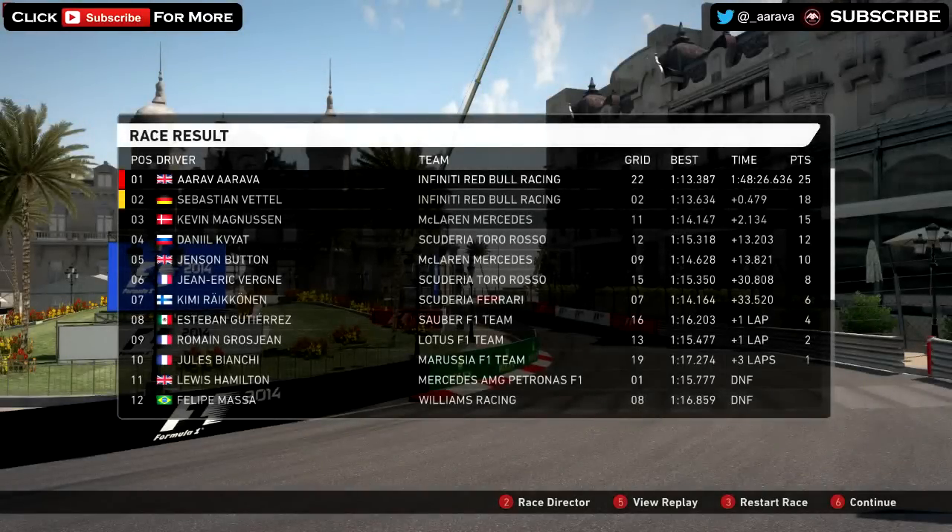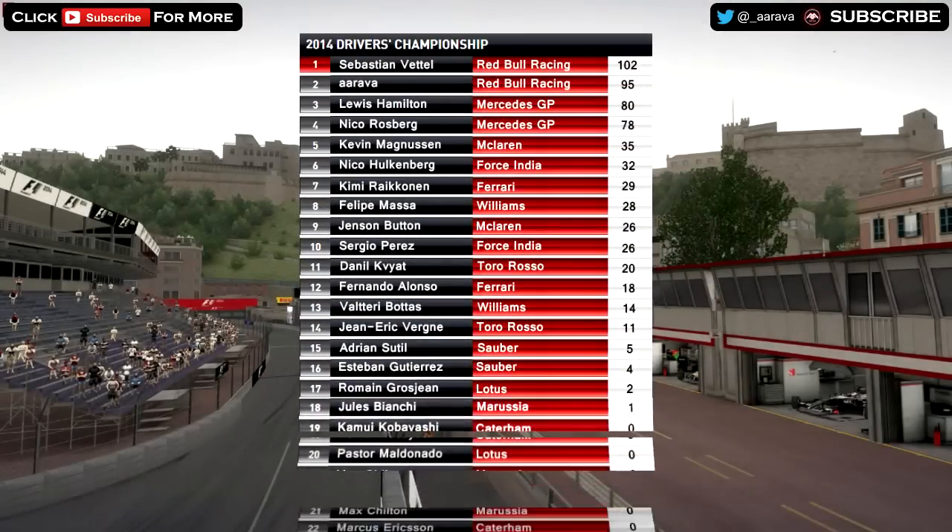So there you have it guys — we have won the Monaco Grand Prix! We made it a 1-2 for Red Bull with Vettel getting second place. Magnusson got third in the McLaren. Danikovic fourth, Button fifth, Vergne sixth, Raikkonen seventh, Gutierrez eighth, Grosjean ninth. And would you look at that — hashtag ForceOfJules — Bianchi fittingly got tenth place. We're all thinking of you Jules, we hope you make a speedy recovery. On a lighter note, we've closed up on Vettel — up to P2 in the championship. Vettel still has the championship lead, so it's a 1-2 for Red Bull in the championship too — didn't think I'd be saying that at the beginning of the season.